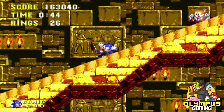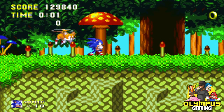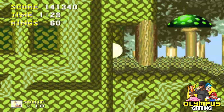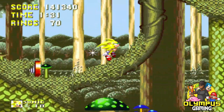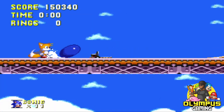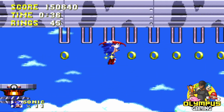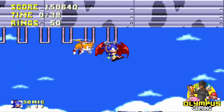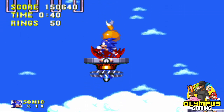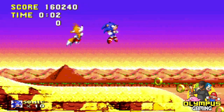Mushroom Hill Zone is a fun high-speed level — I love the color palette, the way it goes from a fall aesthetic to more of a winter-type feel. Flying Battery Zone takes place on a ship; I love some of the platforming it has you do, but be careful because there are plenty of death traps and bottomless pits here.